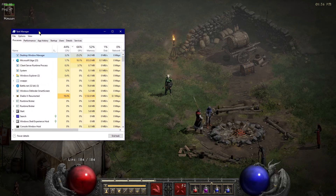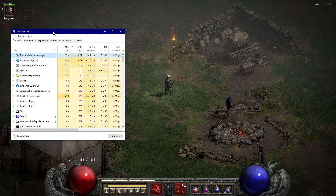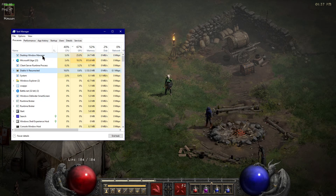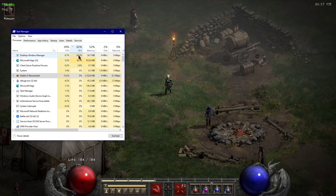The first thing I'm going to talk to you about is getting Task Manager, then clicking Options, and then you can click Always on Top. To understand the graphics card usage that Diablo 2 Resurrected is using, you actually need to gauge using the Desktop Window Manager. To get this to pop up easily, you can get it to scale by GPU, and it will pop up here while you're running the game.